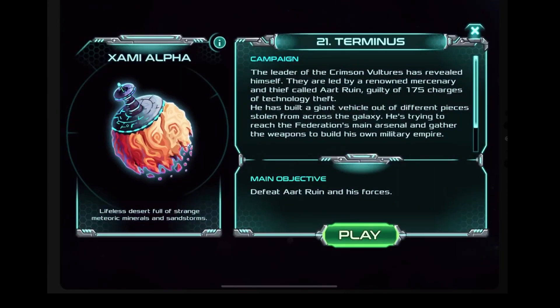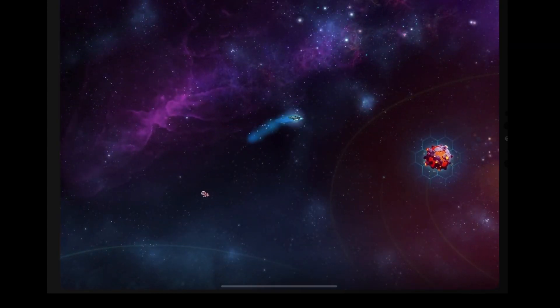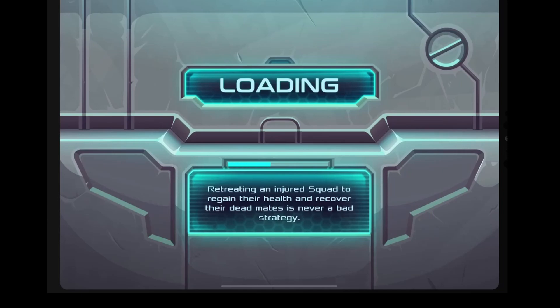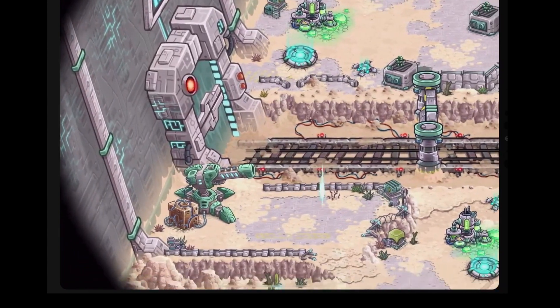Let's go to the next campaign mission — Terminus. The leader of the Crimson Vultures has revealed himself. They are led by a renowned mercenary called Art Ruin, guilty of 175 charges of technology theft. He has built a giant vehicle out of pieces stolen from across the galaxy, trying to reach the Federation's main arsenal and gather weapons to build his own military empire. Commander, we must protect the arsenal and stop Ruin's assault in its tracks.